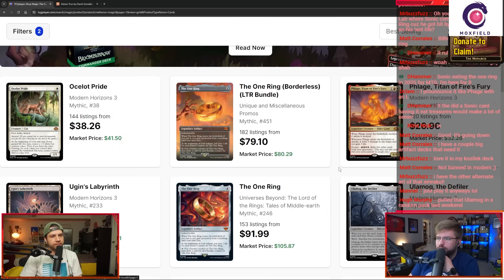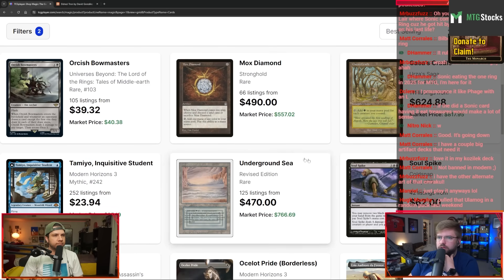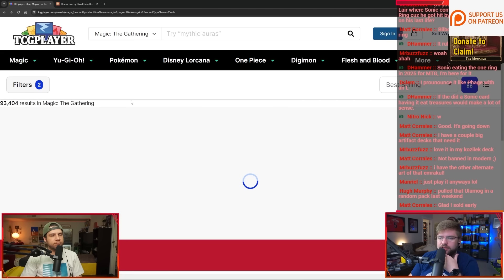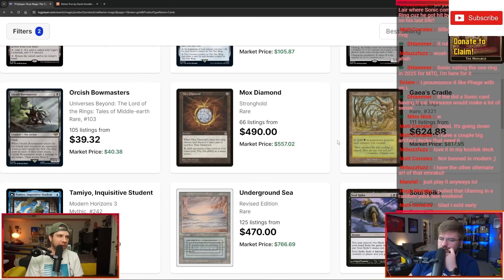Zooming out — that's our top six best-selling cards right now. Looking at the next six: Orcish Bowmasters is still an incredibly playable card. It really does well as a four-of in any deck that's black — just every deck with black loves it. Those are the two cards that came out of that Lord of the Rings set that are just undeniable: Bowmasters and the One Ring.